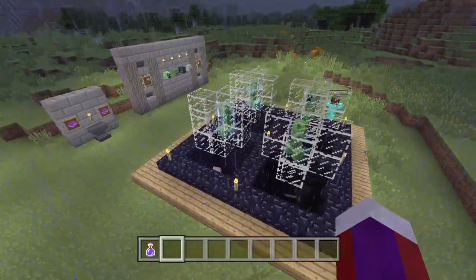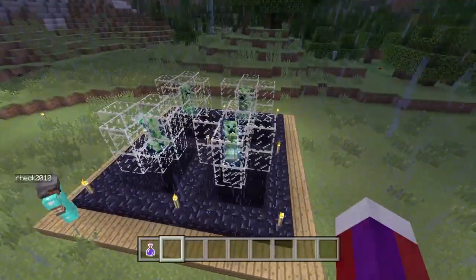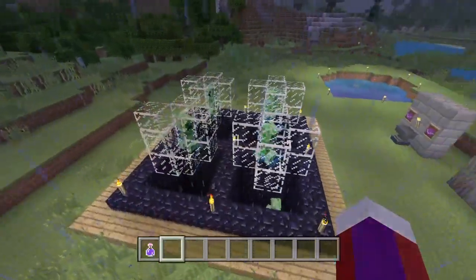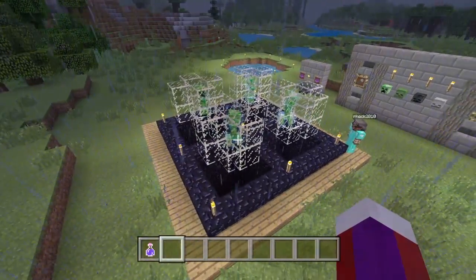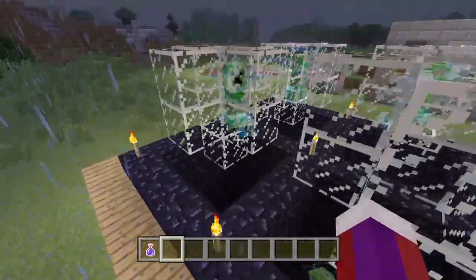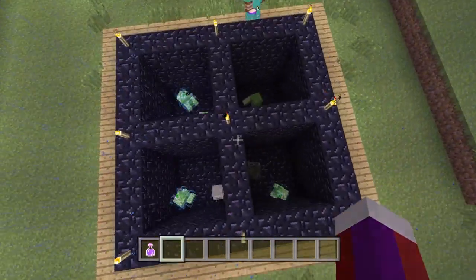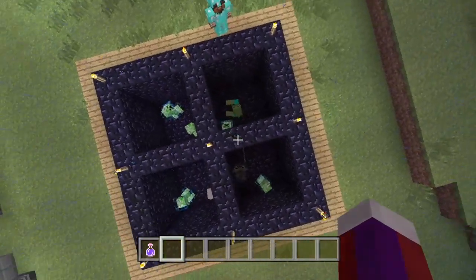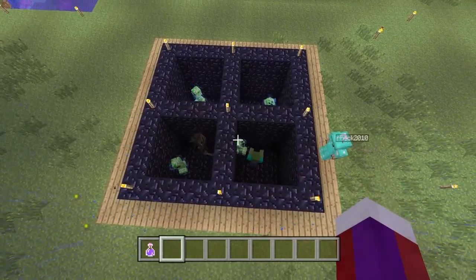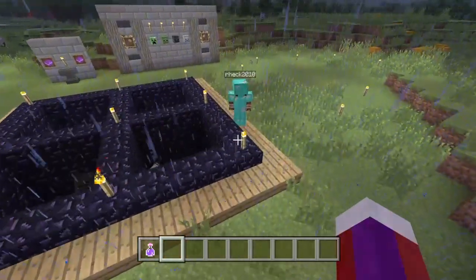Now we have all four charged creepers encased in glass right above the chambers — that's only for demonstration purposes. It doesn't really matter how you get your charged creeper inside your chamber, just as long as you get them in there somehow. We're going to break this block here and let each charged creeper go right down into their chambers. Once your charged creepers are in place, go ahead and let them blow up. Whatever mob the charged creeper blows up, that's the mob head you'll end up with. Remember, it has to be thunderstorming for this to work.